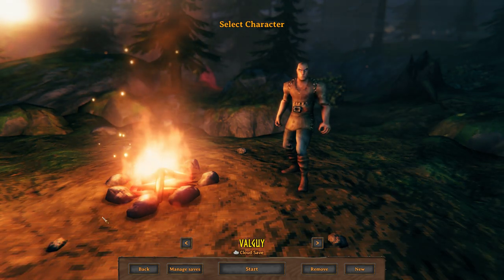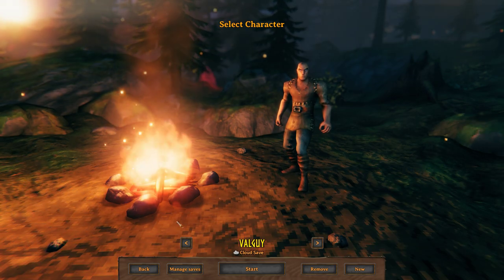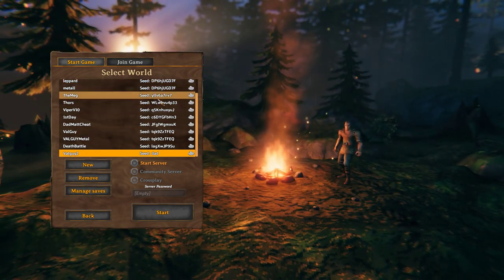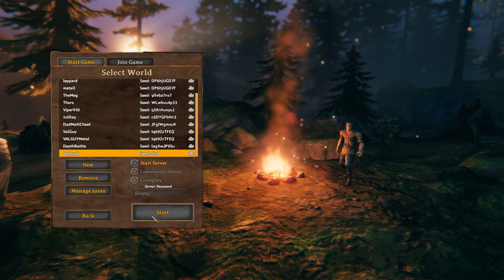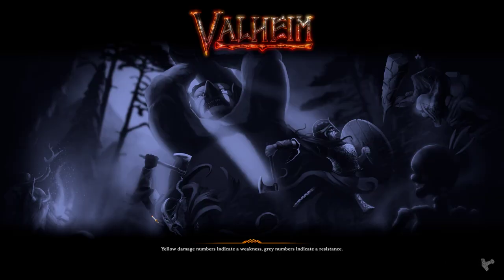What's up guys, Valguy here with another video. Today I'm going to talk about different seeds inside Valheim. Seeds are essentially the map — when you log in and pick your character, you can see already-made seeds here. These are all randomly generated, but you can make custom ones. I'll show you why a seed is either good or bad, meaning easy or hard, because the game will be a lot harder if you randomly get one of the harder seeds.